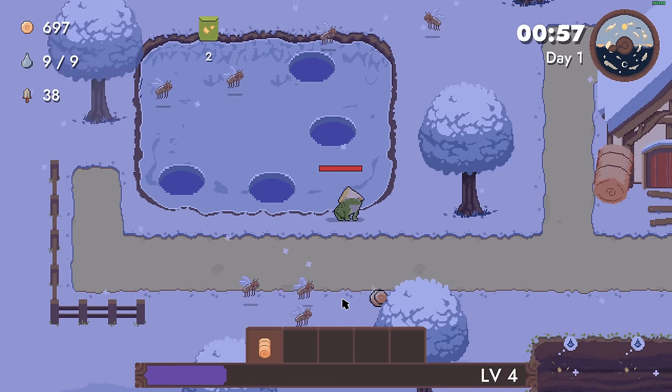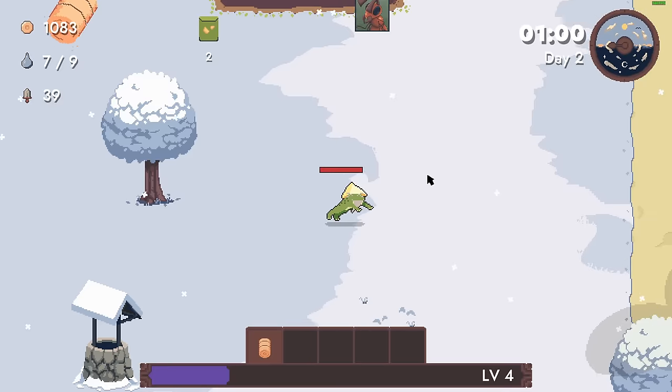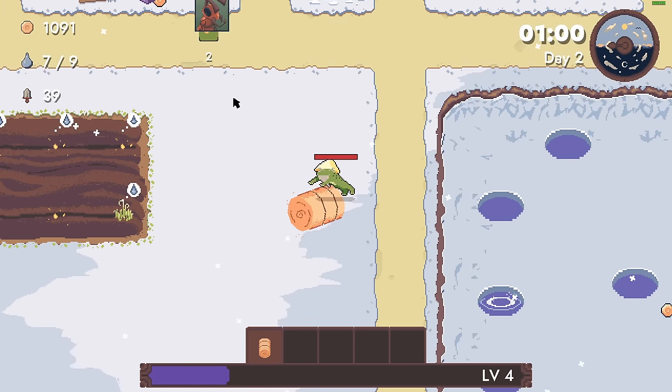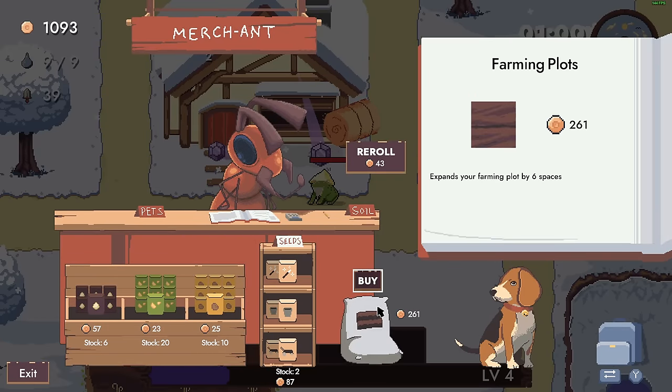Bonus damage 50% this early! So my theory is: we want to quickly get a lot of gold. We want to have as many different weapons as possible. The toad oil seed - no, you're not it.